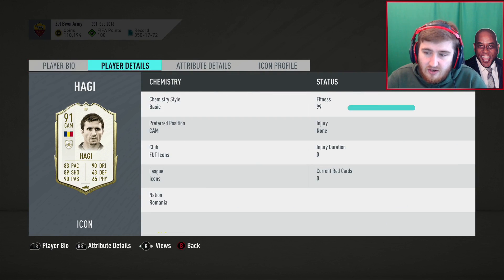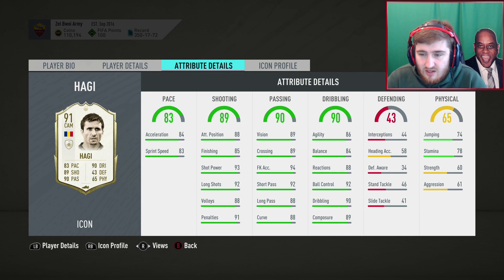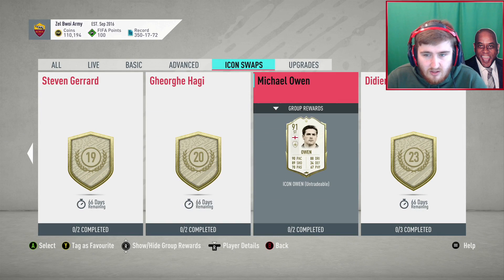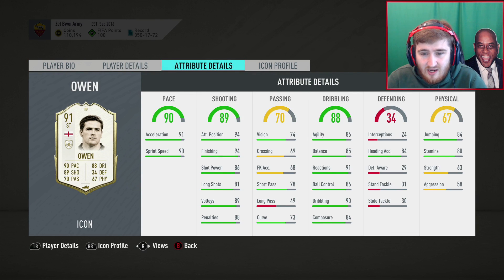Haji — I think the baby version was in draft. He's got good weak foot, good skill moves, good work rates for a CAM. On paper he should be really good but I think he's a little bit slow compared to the elite CAMs on the game. Buccigredo is a better option. Michael Owen — he doesn't have 4-star skill moves which is a bit of a letdown. If he had 5-star weak foot he'd probably be a better card than Buccigredo, but because of Buccigredo's weak foot advantage, Buccigredo is the one you'd want between these two.